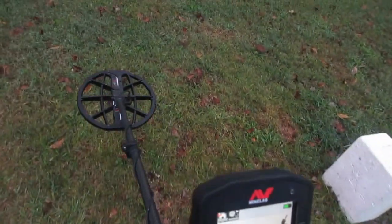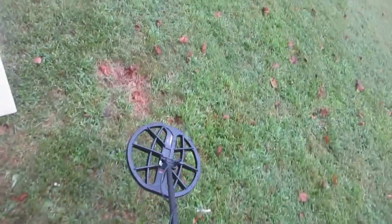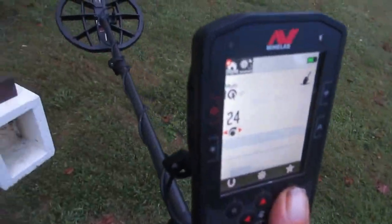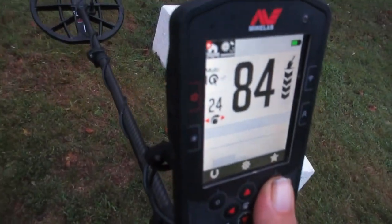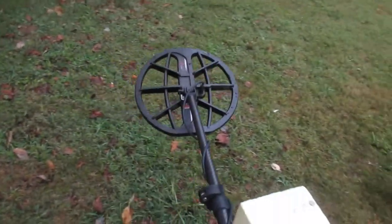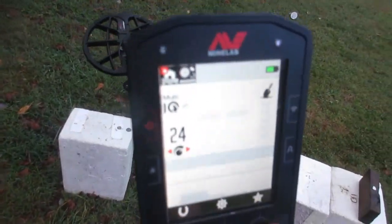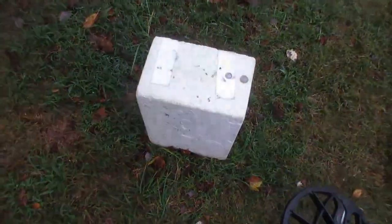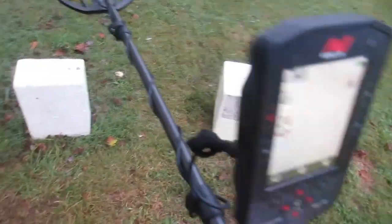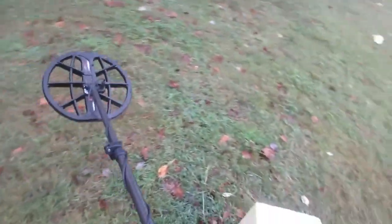Now, you can do this with a Deus 2 as well. But for the Deus 2, this is actually one area where this Minelab Manticore may have a little bit of an advantage, because the conductors on the scale - different levels of conductors - are spread out more. So on this machine, you'll see a bigger spread on the ID when you compare these programs versus the Deus 2. You may see a three-point spread on the Deus 2, and on this machine, maybe seven or eight points. I have hunted like that with a Deus 2 and made finds. This video might help some people and give you something to think about. Anyway, I hope you enjoyed.